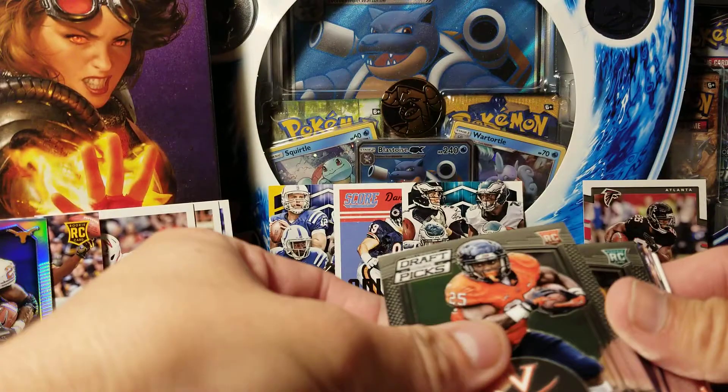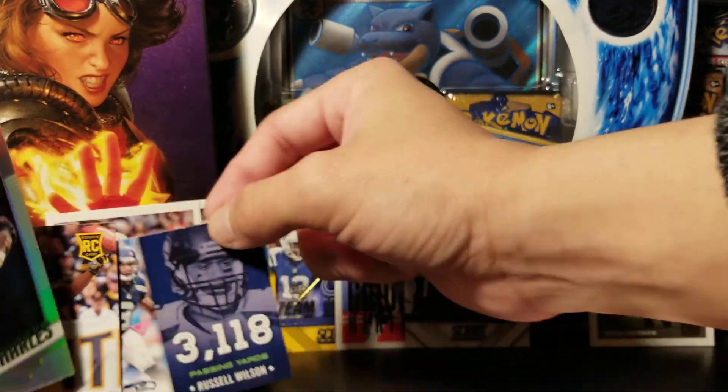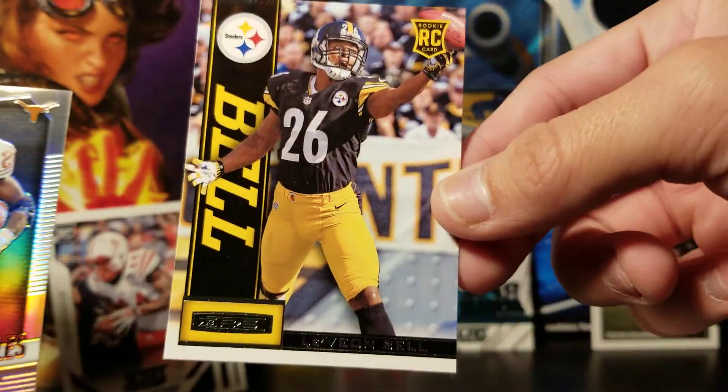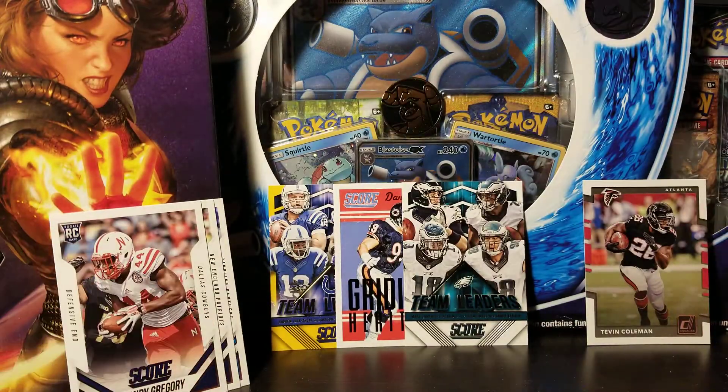So not too bad overall. The hits of the box I would say would be the Russell Wilson Standouts card, the Le'Veon Bell rookie card, and the Jamal Charles Prism. Thanks for watching, hope you stay safe out there during these wild times — be clean, be happy, and take care.